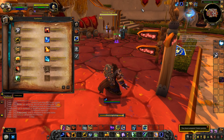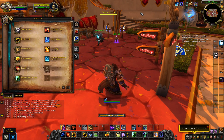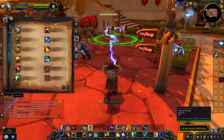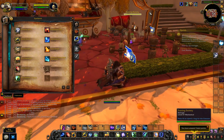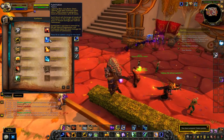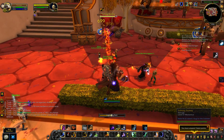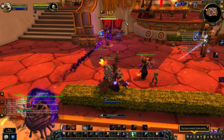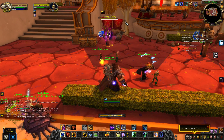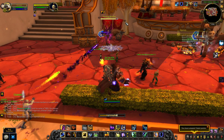At maximum eight stacks, Fulmination will make Earthquake even stronger - more stacks mean more damage. Now all three abilities play off one another. It comes full circle in a way; it seems more coherent and well put together. It synergizes a lot better than in the past.